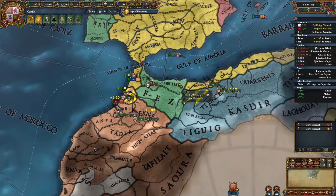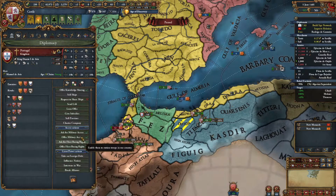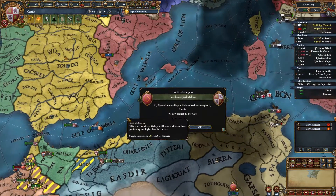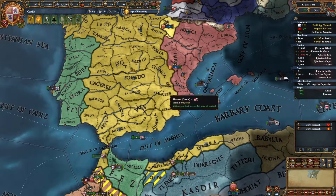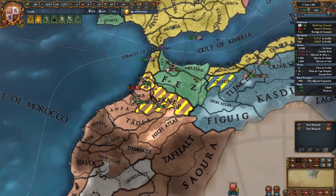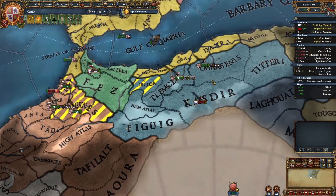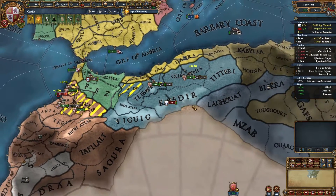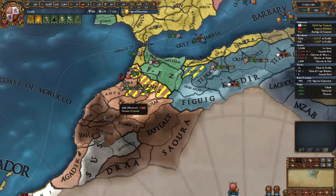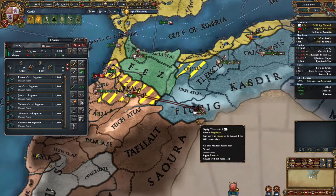We're doing most of the grunt work here. What we might need to do is get military access through Portugal to let Aragon come down here. Aragon, where are your troops? Are you trying to bring them over via boat? Tell me you have more than 8,000 troops, please. So we're sieging down the Moroccan capital — kind of going slow there. We are sieging down the Telemcen capital. Now we do have about 2,000 troops over here I don't want to tangle with.